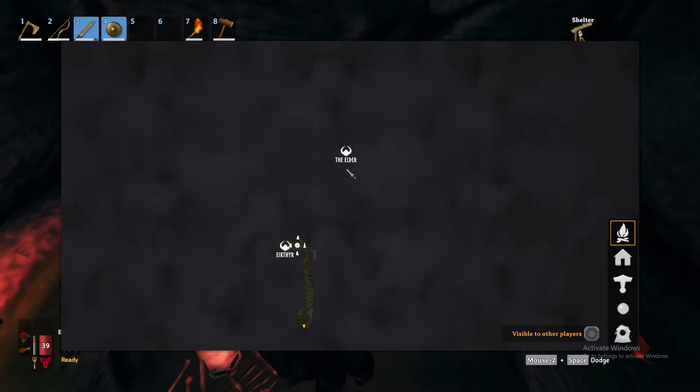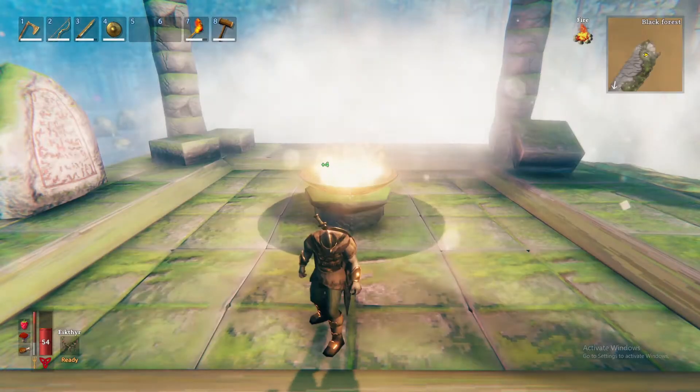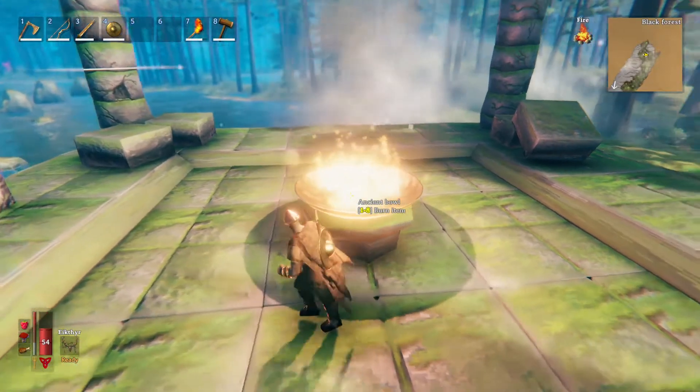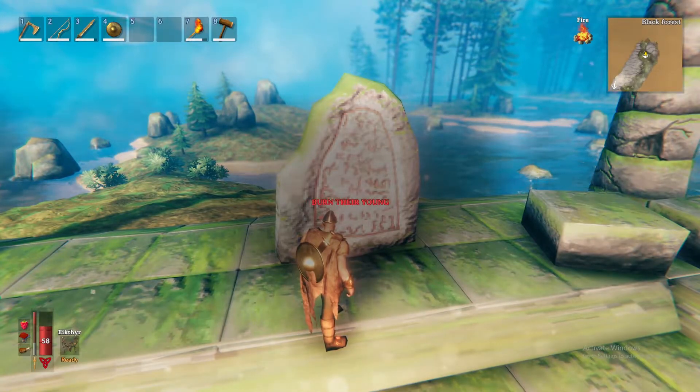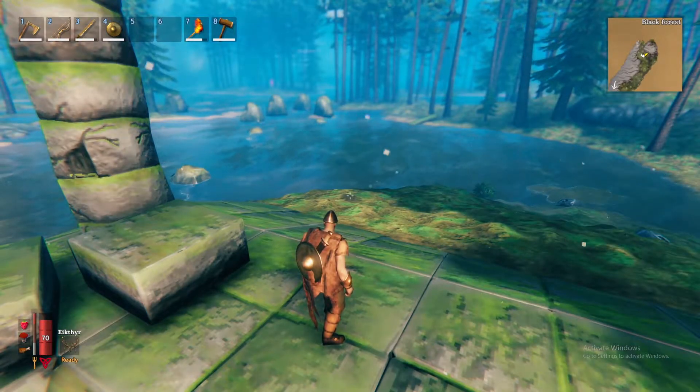Sometimes you can spawn much further away than this, and sometimes you can spawn much closer. When you get to the location of the Elder, you'll be greeted with an ancient bowl. You have to offer an item to summon the boss. Reading the runestone, it will tell you to burn their young.